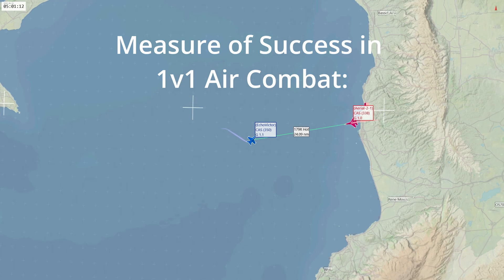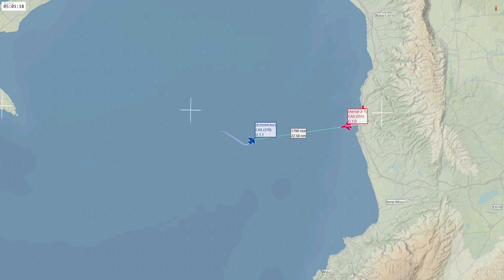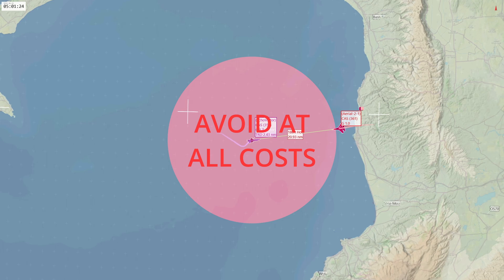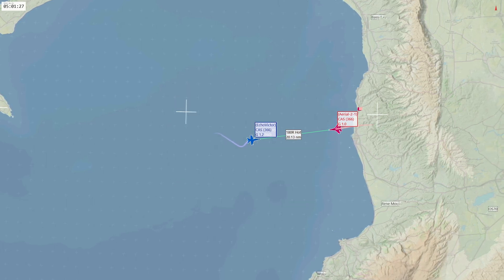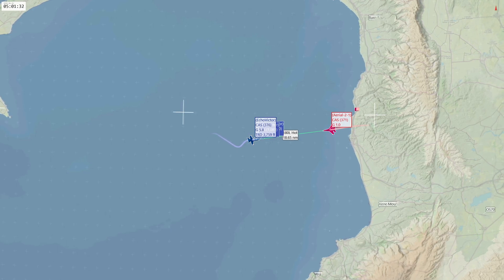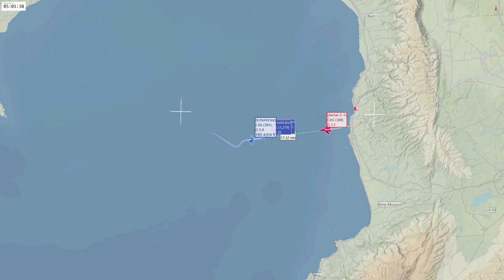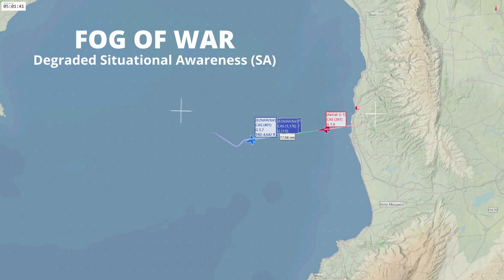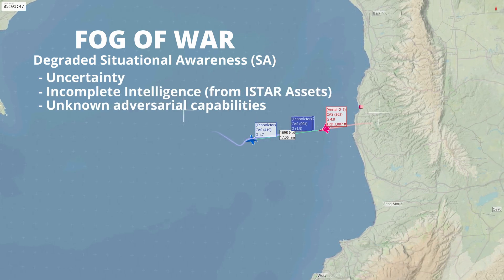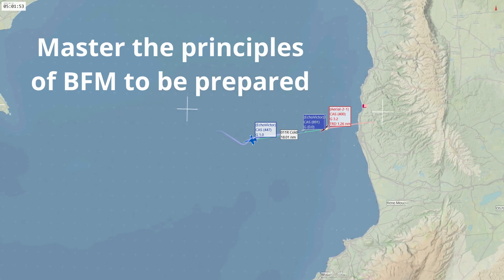The measure of success in 1v1 air combat is simple: it is to kill or be killed. As a result, one pilot is almost certain to die when they enter into a dogfight. For this reason, within visual range engagements are to be avoided at all costs. During real-life conflicts this cannot always be mitigated, and there may be a time when an enemy aircraft enters the within visual range arena without detection. This is the concept known as the fog of war, where situational awareness is degraded by uncertainty, incomplete intelligence and unknown adversarial capabilities. For this reason, fast jet pilots must master the principles of BFM to be prepared for such eventualities.